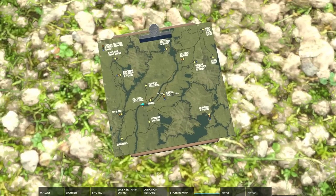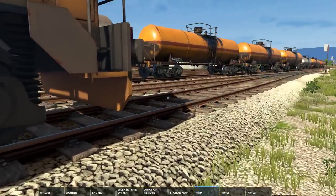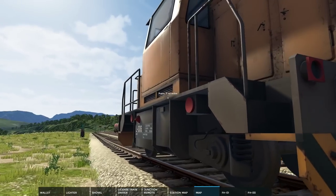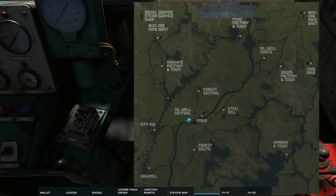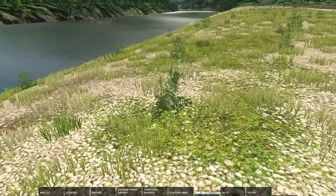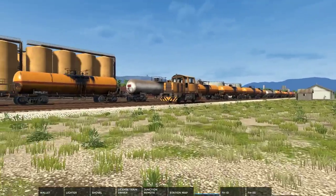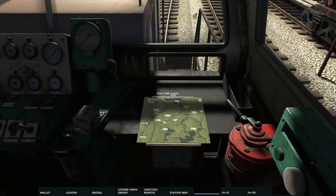Also, there's been an update since the last episode — we can now leave stuff in the train without it disappearing. If we go outside, the inventory is still empty and the map is still in the train. That's perfect, that's what I was looking for.